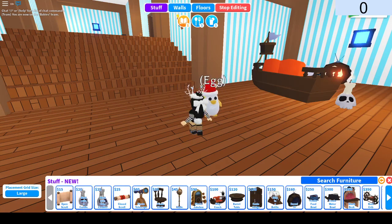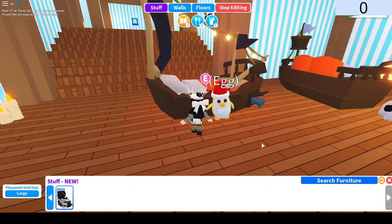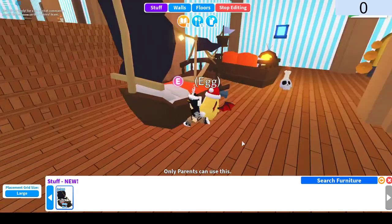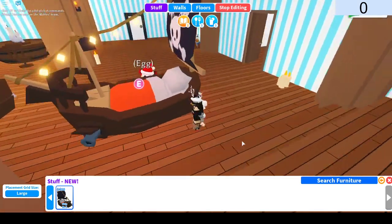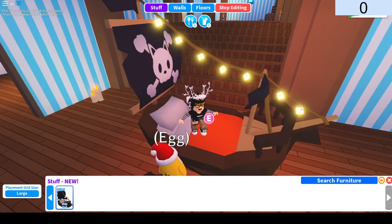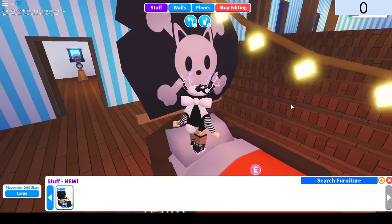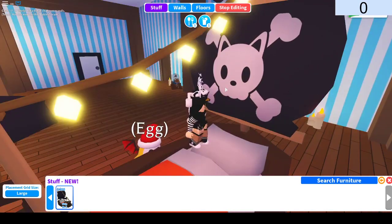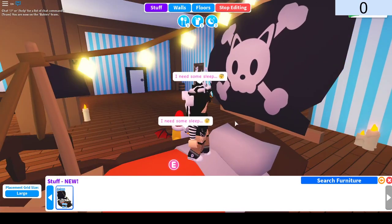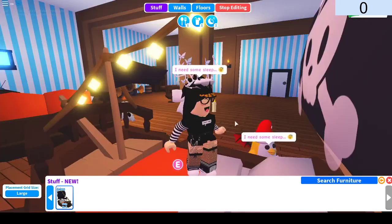And then we have, I guess, the last item — the ship bed. This thing looks cool. I mean, it's only parents who can use this, but this bed looks awesome. It's literally just a boat. What I love about this bed — I love the fairy lights, I think that's my favorite part. And we also got this dog face on it. I think it's a dog — it doesn't really look like a cat, but it could be a cat, so I don't know.